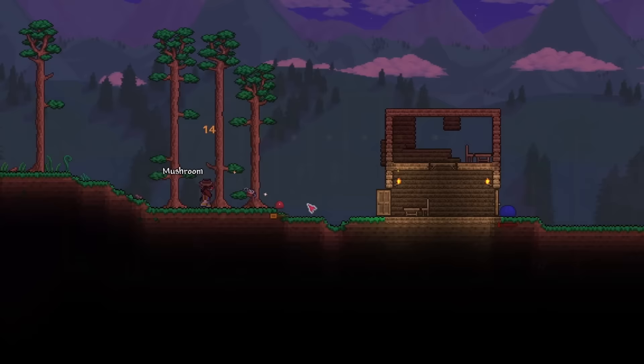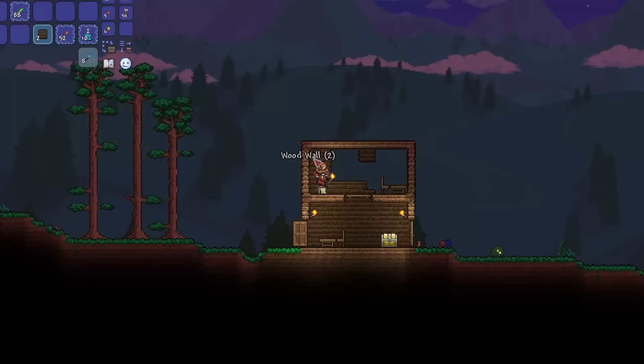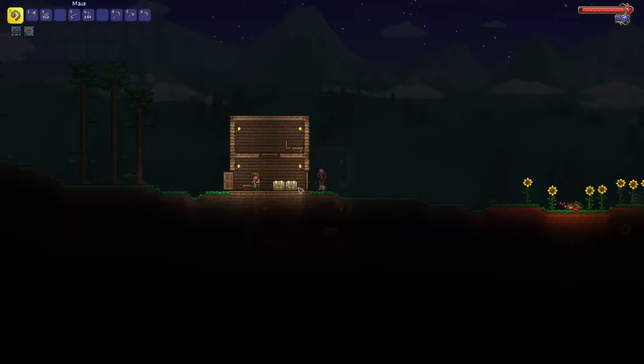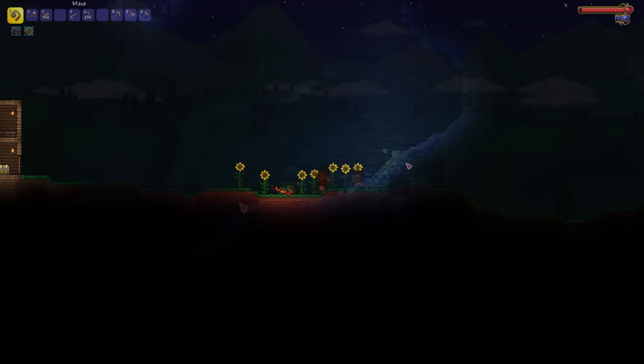Back to the houses — you'll notice I'm not opting for the usual jail cells we've all come to know so well. While in some runs it can be nice to have the efficiency of NPCs always being in the same place, I decided in this run to build actual houses just as a little mix-up. These will give me the option to decorate them down the line with different furniture and blocks I find throughout the run. Once I was finished with the NPC houses, I held onto 50 silver to allow the merchant to move in and began searching for another cave.